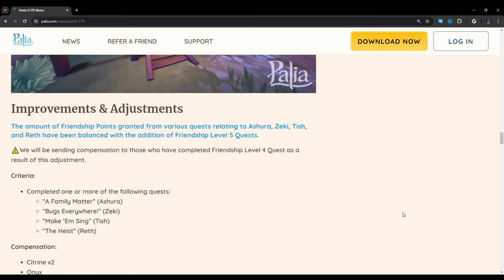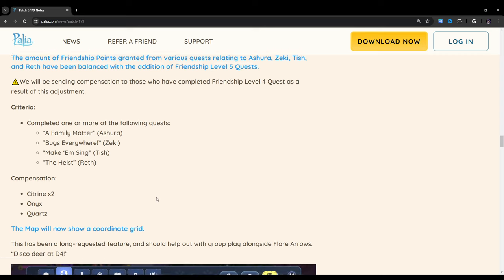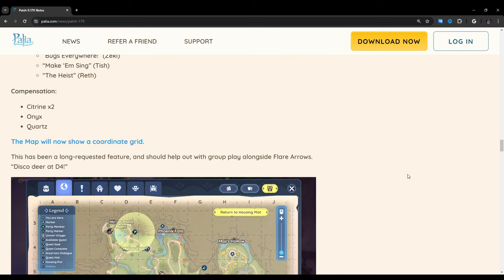The amount of friendship points granted from various quests relating to Azura, Zeki, Tish, and Reth have been balanced with the addition of Friendship Level 5 quests. Compensation will be sent to those who have completed Friendship Level 4 quests as a result. The qualifying quests are: A Family Matter (Azura), Bugs Everywhere (Zeki), Make Him Sing (Tish), and The Heist (Reth). Compensation includes Citrine times 2, Onyx, and Quartz.